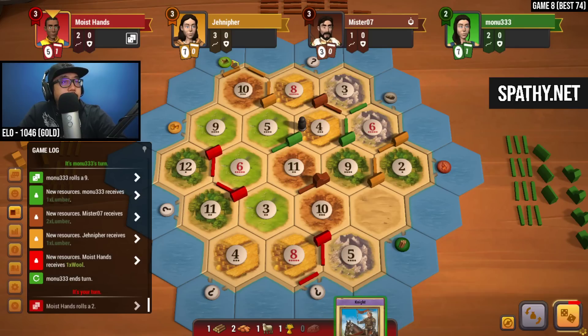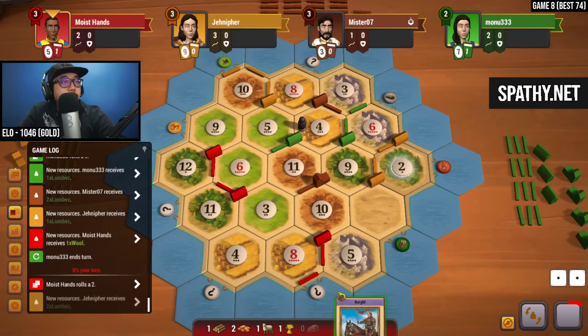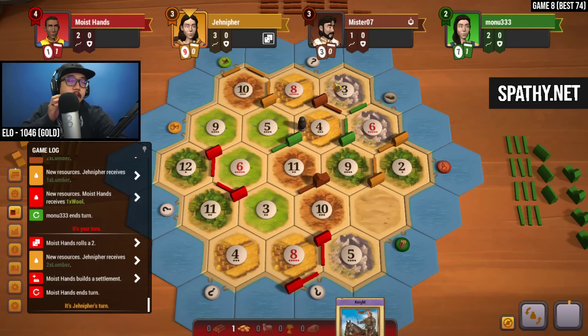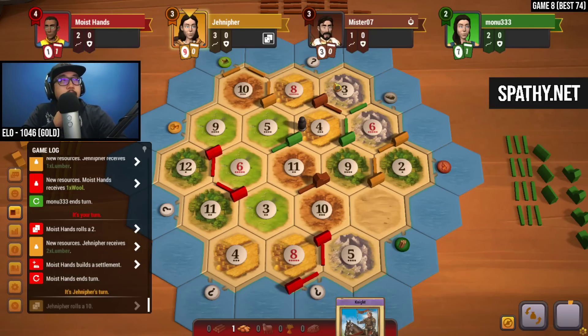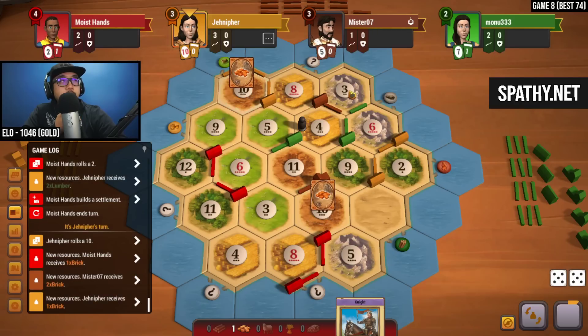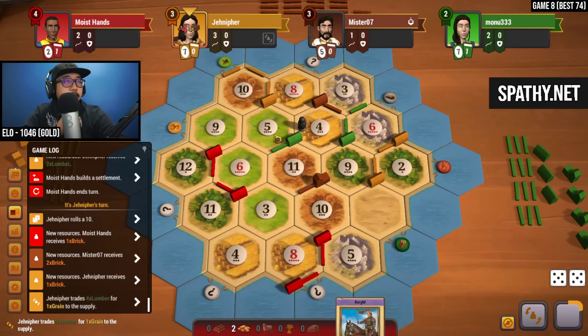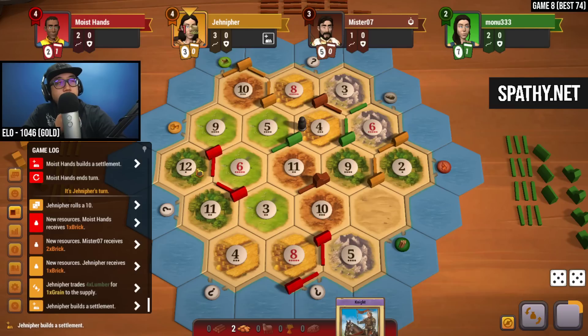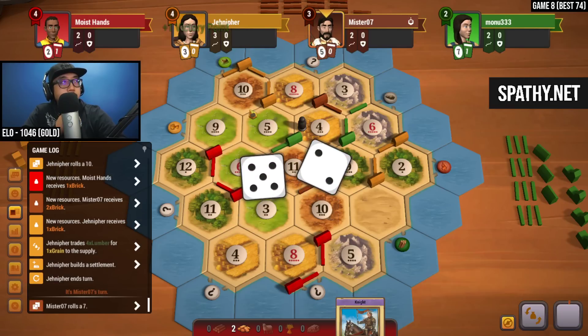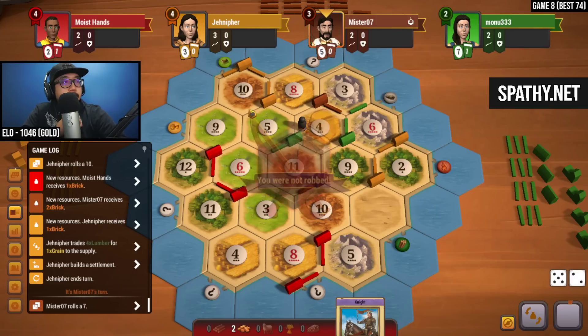Let's roll here — deuce, we get nothing for deuce — and we're just going to build the settlement here on this 3-4-1 and move along. I don't feel like being involved with that trade-and-dip impacted my game that much. I mean, it gave me a road yes, but I wasn't racing anyone for this spot. It's still dirty and like I said, don't feel good about it.